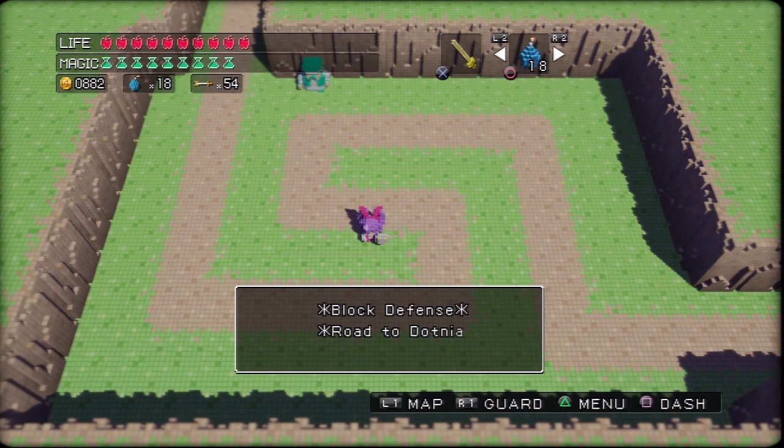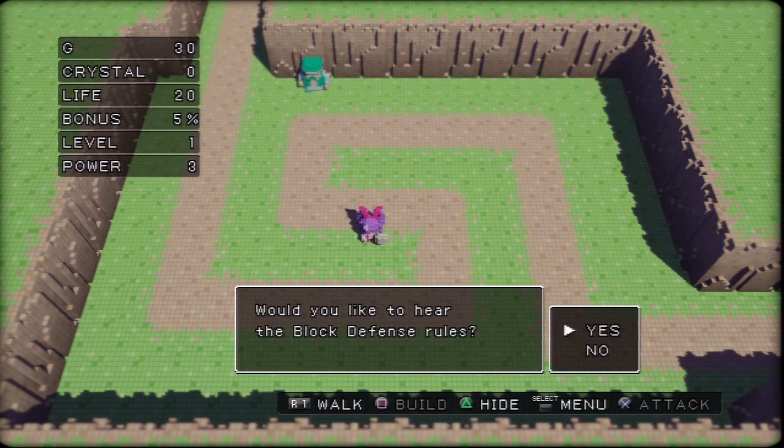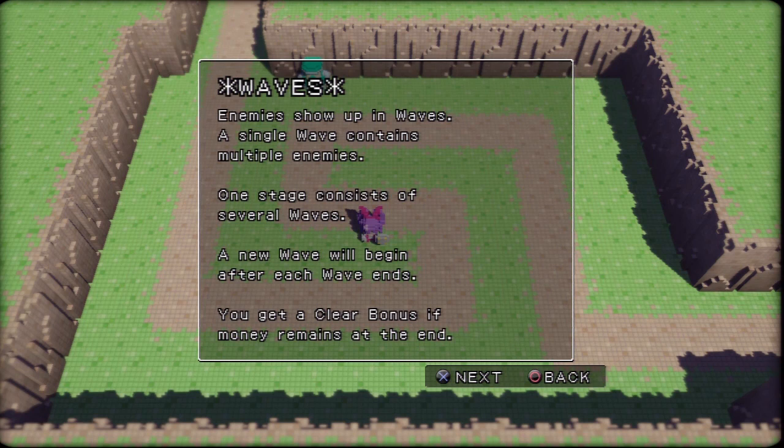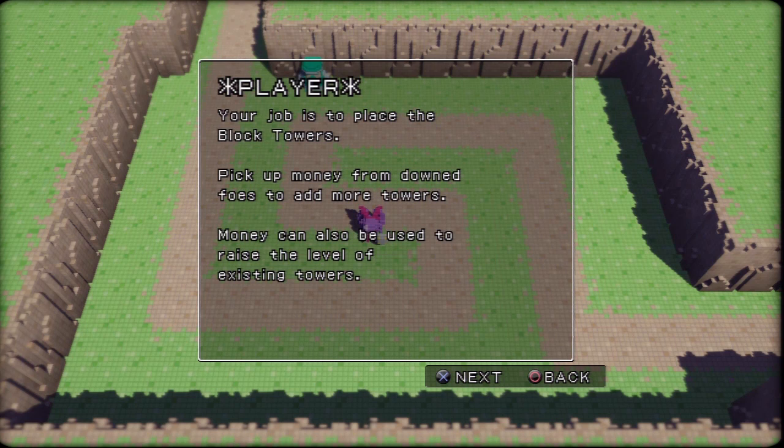There are several levels — like five block defense levels. Block defense is a typical tower defense with some interesting rules. So let's go ahead and take a look at them. Dudes come through, they follow the path and get to the end. They will do damage to the end — if you take 20 damage, that's the end of it.